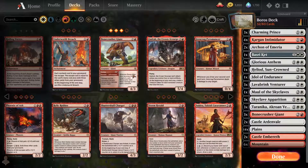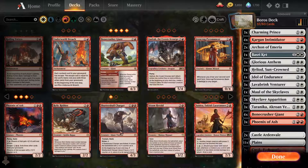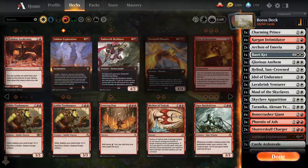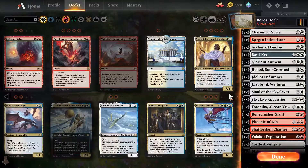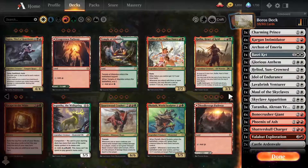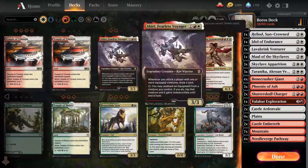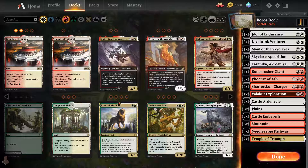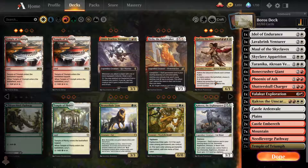Of course Bonecrusher Giant — who needs anything else? Phoenix of Ash is pretty good. Charger is pretty good. Rimrock Knight with Exploration is good as a one-off, and that's about it. Let's go to both colors and see what we've got in the gold section. This is red-white — maybe just two Temples. We don't have equipment. Third Eye is not useful, however Haktos is pretty good.